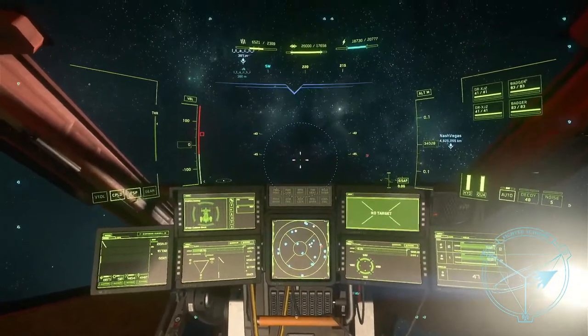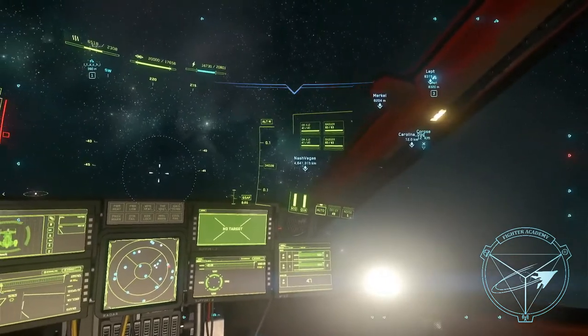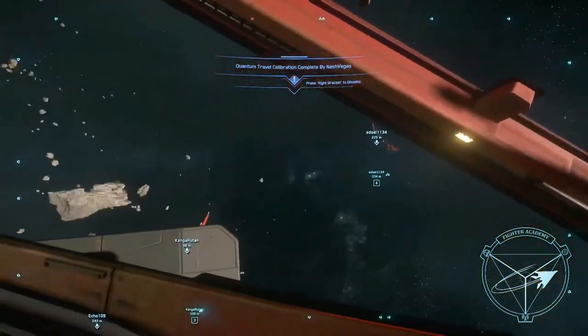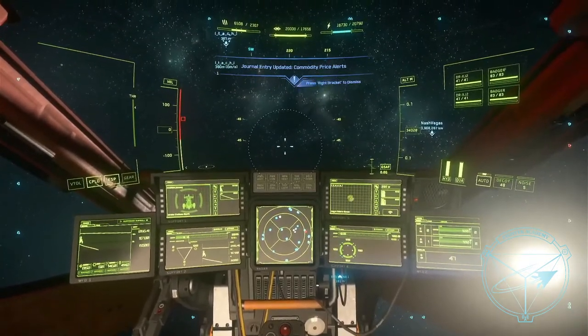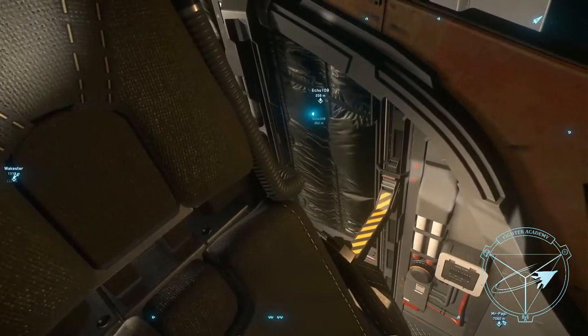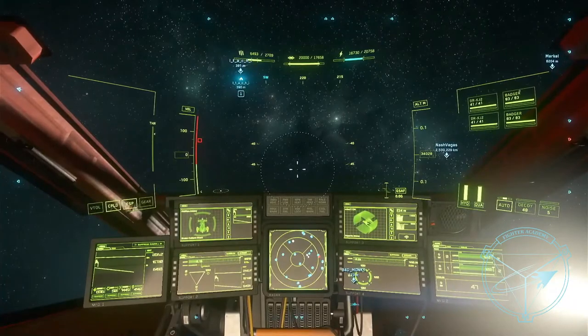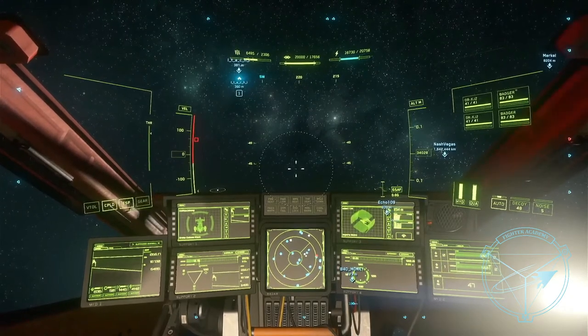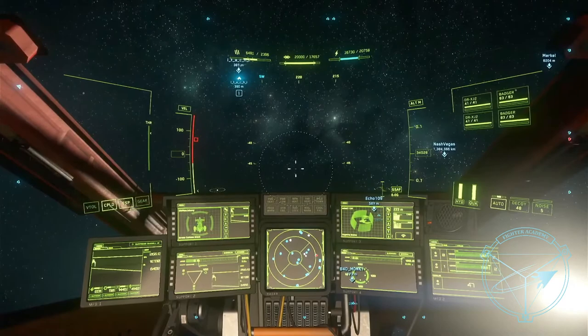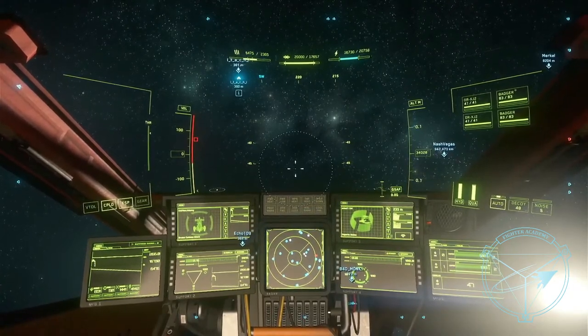There are two buttons you need for pinning targets: one is pin target — whatever you're looking at — and then there's cycle through pinned targets. I use it to map out threats — I don't even really use center target on hostile; I pin everything and cycle through my pins. It's preference, but I disagree it's not useful for fighters. For multi-crew ships like a Constellation with gunners in top and bottom, they can all see what you've pinned, which helps everyone prioritize the same target.